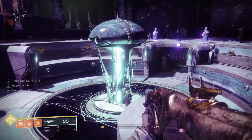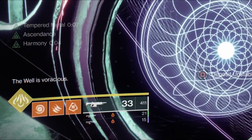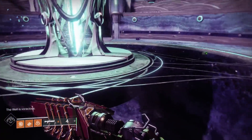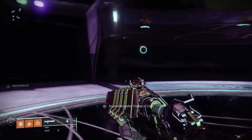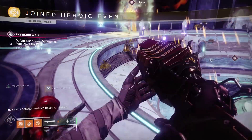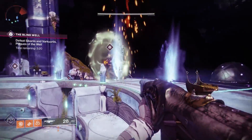Once you take out those three bosses and complete it, you've got a chest, and you're going to see a notification on the bottom of your screen saying the Well is Voracious. At this point, you can head back to where you put in the Tier 3 offering to start the Blind Well encounter, and it will say that you are able to put in the Unstable Charge of Light. When you do, it's going to immediately trigger another boss fight — you won't have to fight through all those beginning waves. You'll just immediately be thrown into a boss fight against two different bosses.